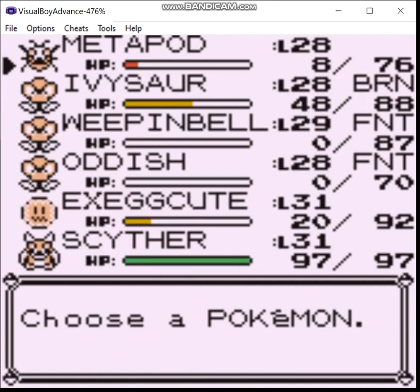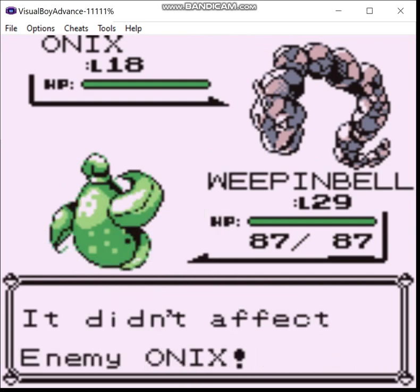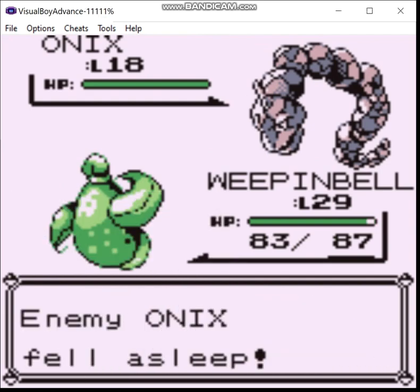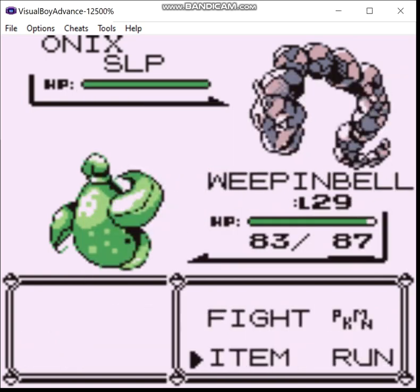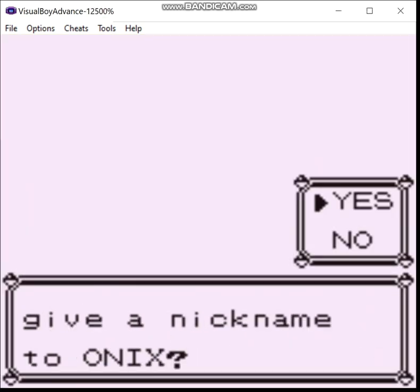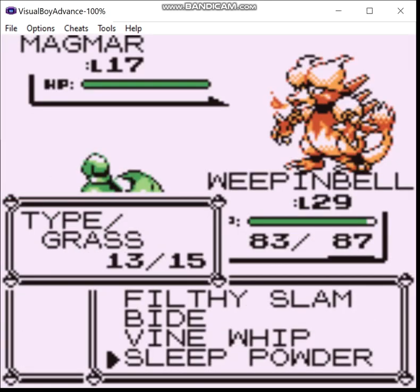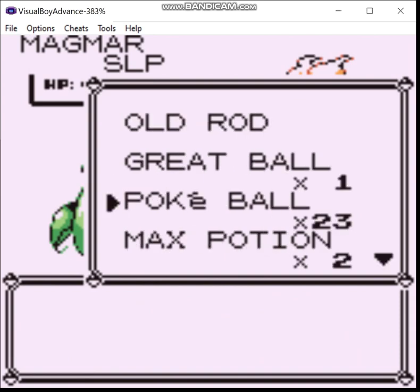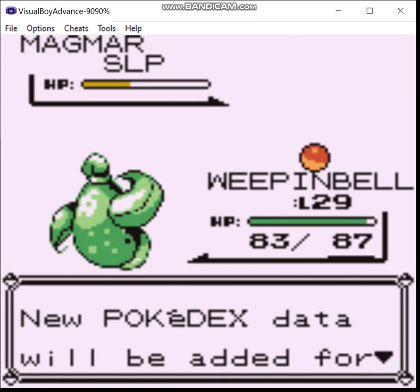Magmar. And this bush was a Fire Stone - we're not gonna need that. Onix! Good. We're actually gonna need two of these. One of them is to trade for that Gastly down in Vermillion City, and the other is for something we're gonna do later.